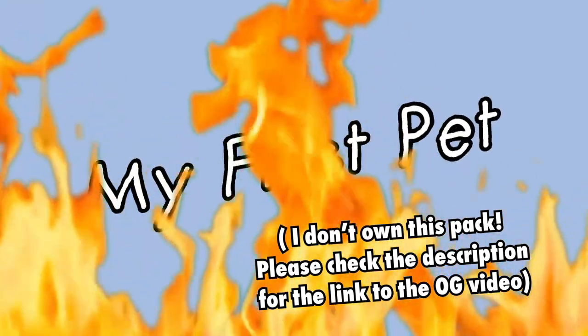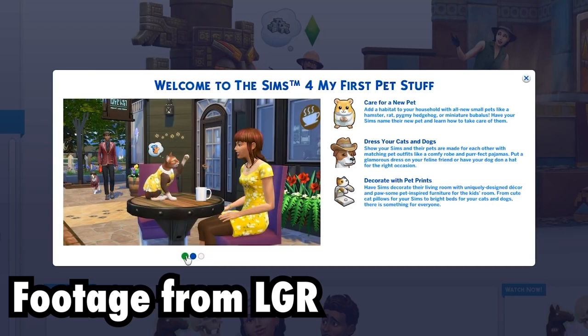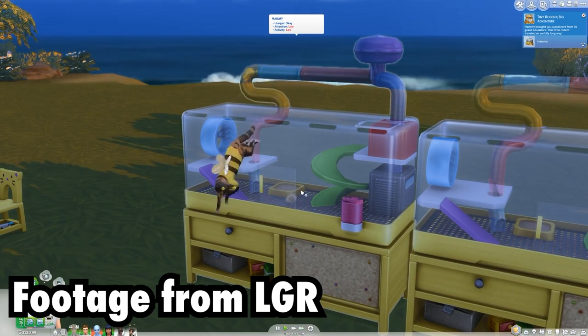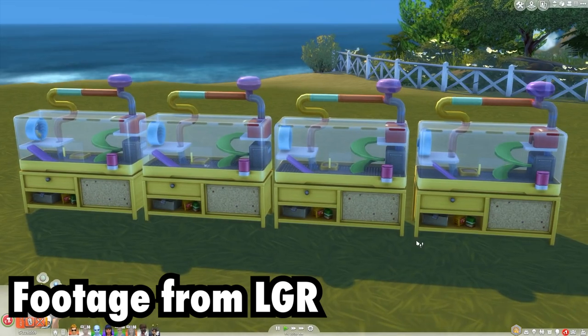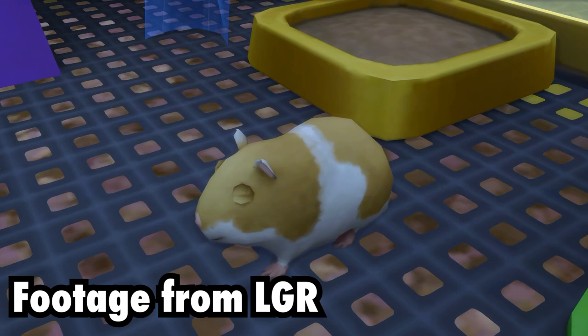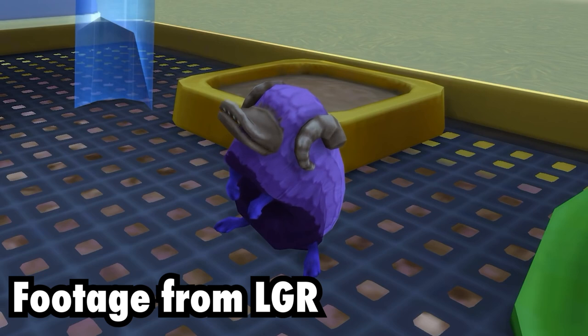The My First Pet Stuff Pack gave players a new way of earning a bit of cash. Every once in a while your pet rodent will travel away from home and there's a chance they might bring back a postcard. There are seven new postcards included in this pack to either add to your collection or sell. The postcards are rare to collect so it might take a few trips to bring back all seven. If your pet comes home with one, you'll be notified and the postcard will appear in your household inventory. There's also a chance your pet rodent might bring back space rocks, which you can sell from your inventory.